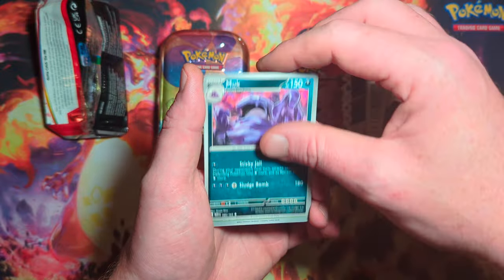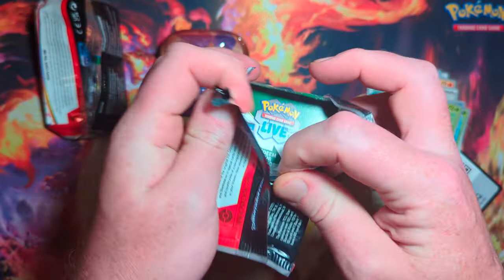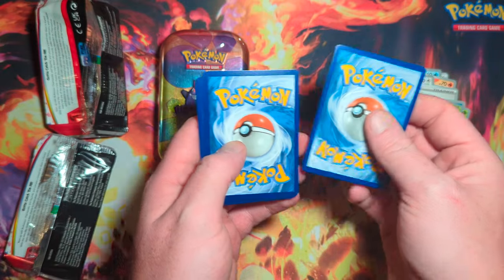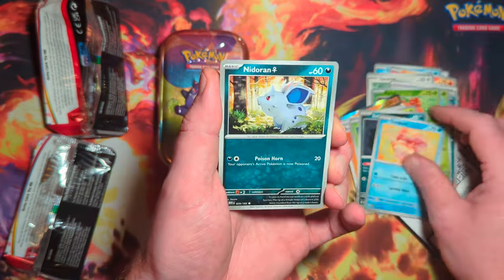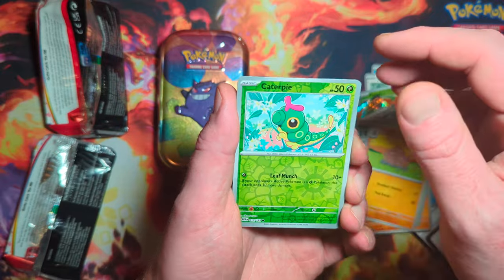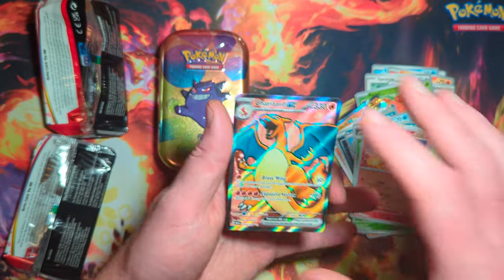Leftovers, Persian, Muk, Bulbasaur, Paras — ooh, Golem EX. I think you just get one hit per tin, so we'll see. These mini tins I've pulled some good cards out of them, but haven't pulled major hits yet. Goldeen, Nidoran Female, Kakuna, Gloom, another Caterpie, Rapidash — and oh! We got another Charizard EX Full Art! Holy crap!